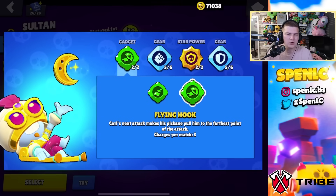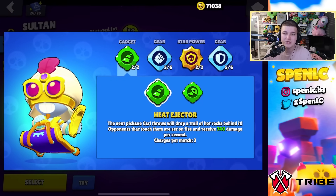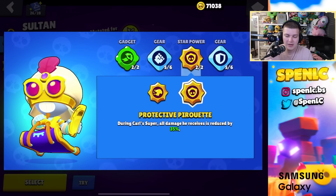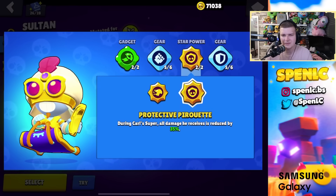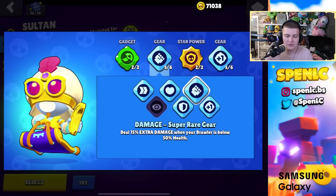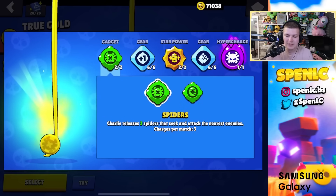Carl: flying hook gadget 90% of the time — heat ejector does good damage into tanks but flying hook is the standard play. Star power: protective pirette 100% of the time. For gears, prioritize getting four flying hooks — gadget charge gear is the best way to go with Carl.